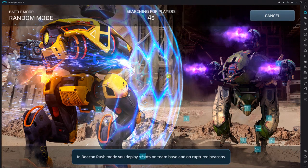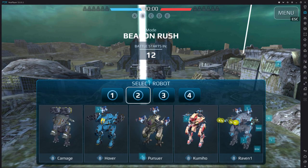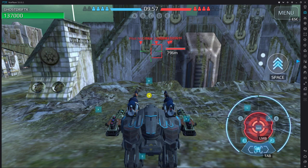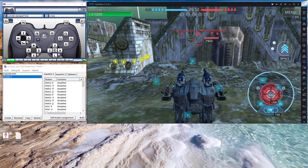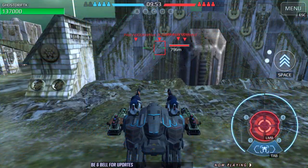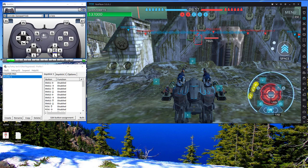I usually go to the custom solo mode but we're going into battle. I can't use my mouse to turn around — I can jump because it's a special move. Left and right, nothing. Bringing my controller over — you can see it's moving but nothing's happening in game. Still nothing. Okay it ain't working at all.